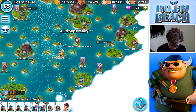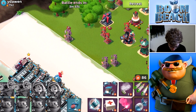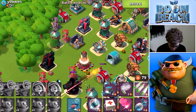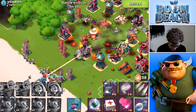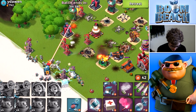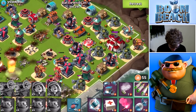We'll hop into the next attack and throw down our troops. We're going to shock the first row of buildings — there's a Boom Cannon and a Cannon, which would slowly pick off our Grenadiers. We'll throw some barrages into the back side of the base. Gotta make sure the Cannon didn't go for the Grenadiers — it did not, so that's good. Let's keep going and see what we can do.